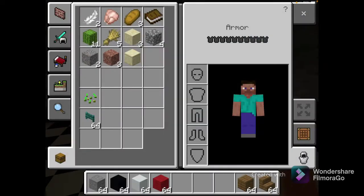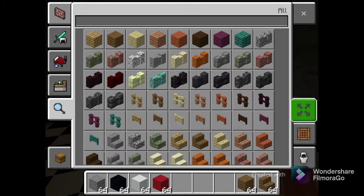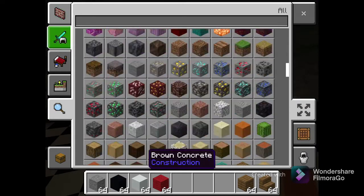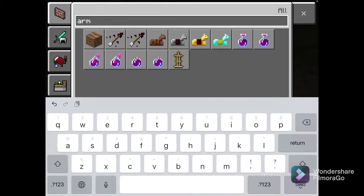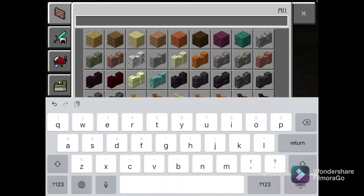Alright, so we got the stage first of all. What should we do, you may ask? Let's make the animatronics! Basically what I do is I get an armor stand.